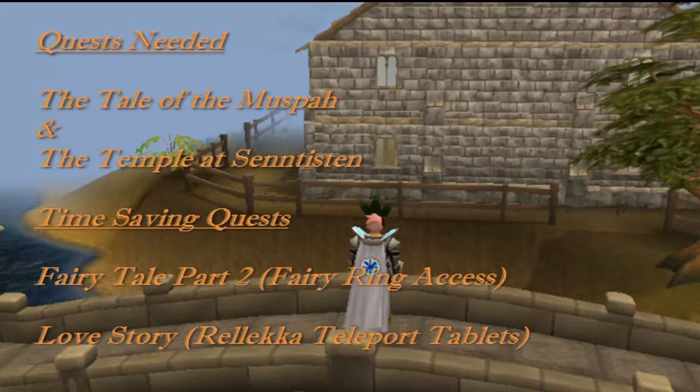I've also added two quests that are not needed to get to steel dragons but they'll save you a hell of a lot of time getting there. I would recommend completing Fairy Tale Part 2 so you can access the fairy rings. Other than that, Love Story for the relic or teleport tabs would be the best option.